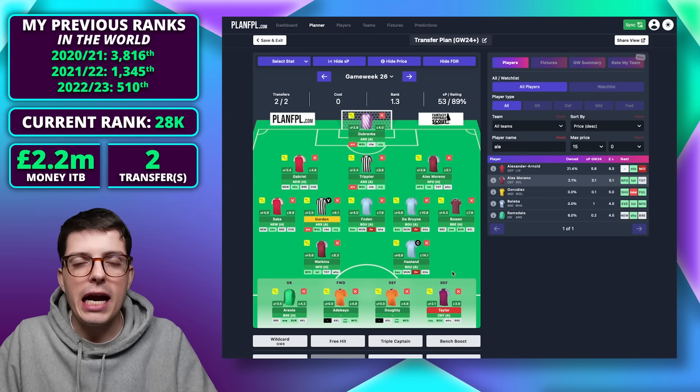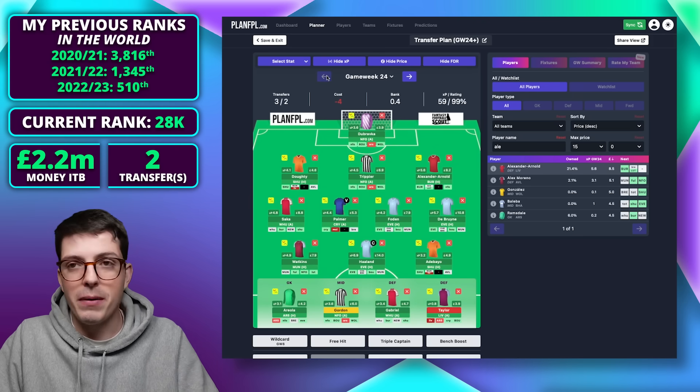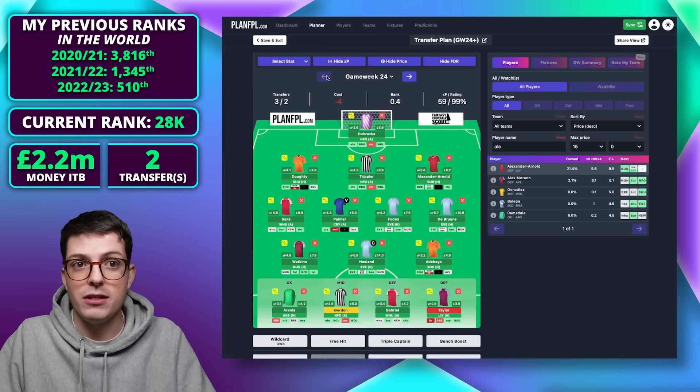Things feel okay overall. It's just that I don't have much Liverpool representation apart from Trent going into their Burnley at home this week and double of Brentford and Luton next week. But that is the current plan — that's my team in game weeks 24, 25, and 26 for a minus four. I won't be clicking confirm on these transfers despite some price changes — I'll be waiting for press conferences on Friday before making my final decision.